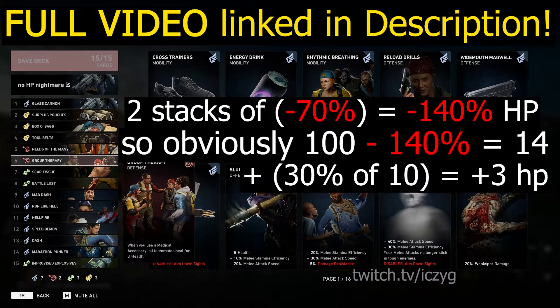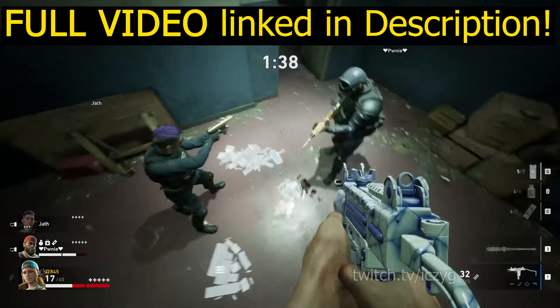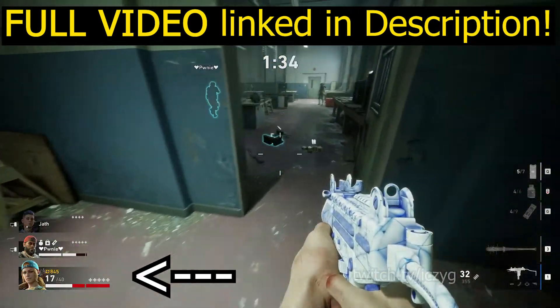17 hit points, which means we die in 3 to 4 hits from common enemies, and instantly to anything tall, or if we get stalkered, we instantly die. The HP pool will sometimes say 17 out of 40, but it will never actually let us heal to 40.